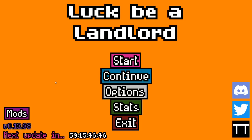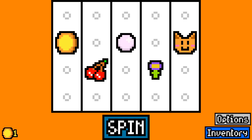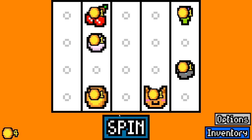Hey everyone, welcome back to Luck Be a Landlord. I promised mods but I can't get any of them to work, and people in the Discord can't seem to get them to work either. So we're gonna put that on hold and try an old challenge: can you win a game without skipping a symbol? I'm gonna go ahead and say no.